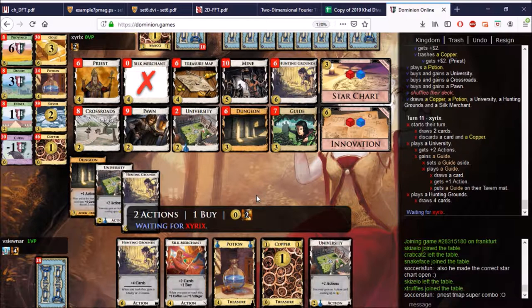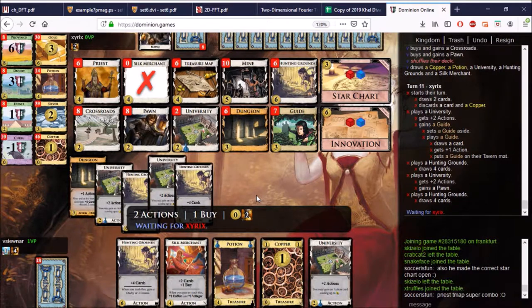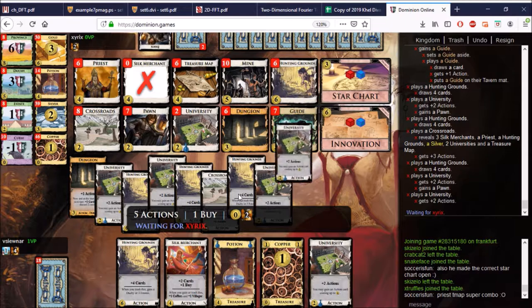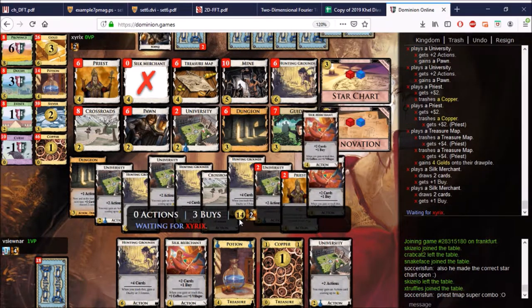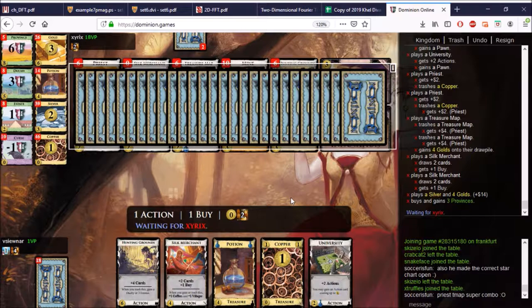He gets another card down and here comes the Hunting Grounds. He has three Hunting Grounds, I don't. I could have spent money there to go for University Hunting Grounds — that was probably better than what I did. The Pawn is a waste card, so is the Crossroads right now. He takes Pawns, more Pawns, and here come the Treasure Maps. Look at that money — that is a nutty amount of money. Triple province. Time for me to do it too — I don't know how I'm doing that, but we will find our way.